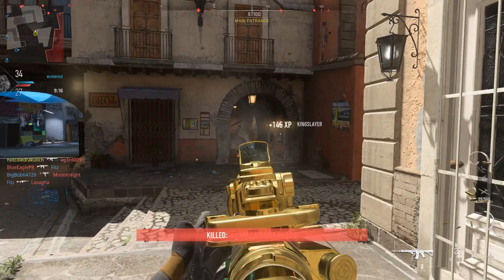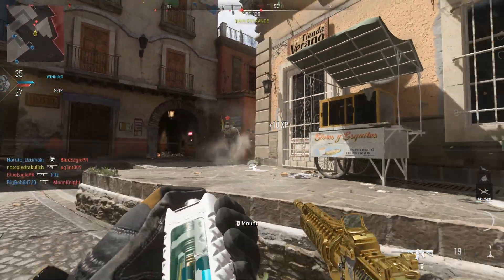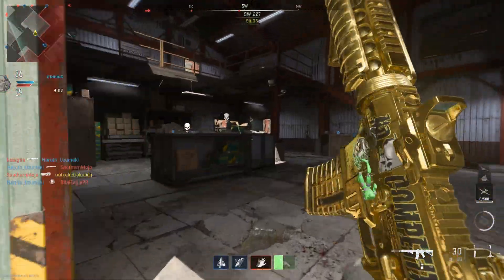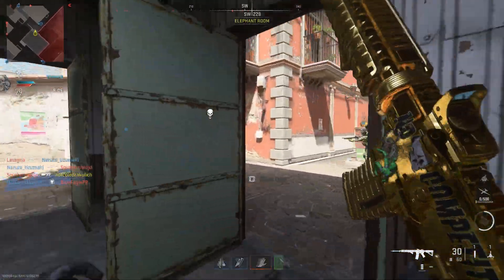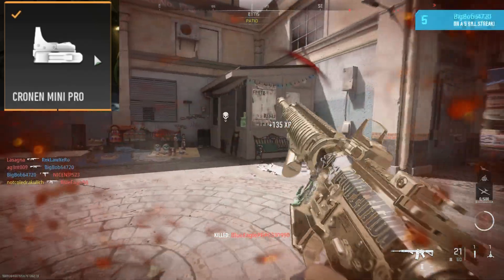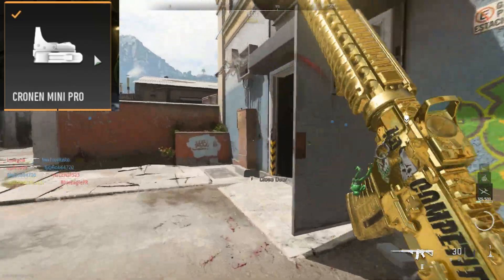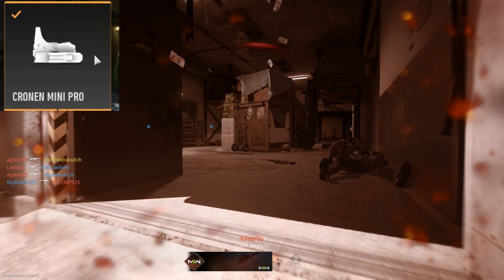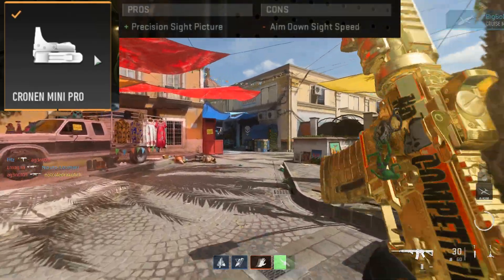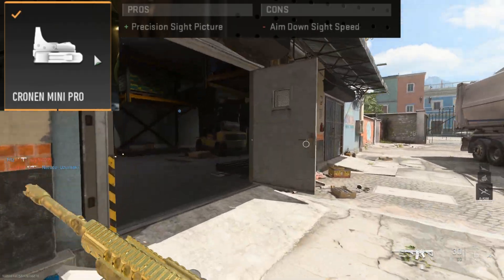I am running an optic on the weapon as you can see. This is completely up to personal preference — if you like the M4's iron sights, you can skip this and add any other attachment of your choosing. But for me, the Cronin Mini Pro is perfect for this. It has easily been my favorite reflex and close range optic at this point in the game. It just has such a clean sight picture, it's precise, it's simple, I love it all around. It's going to take away from your ADS speed a little bit, but it's still pretty quick even with all these attachments on it.